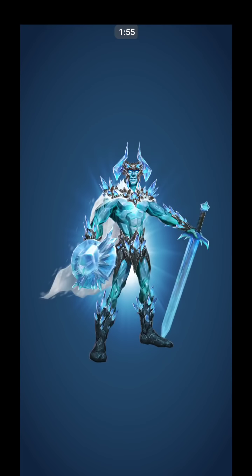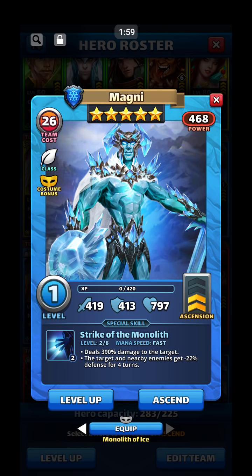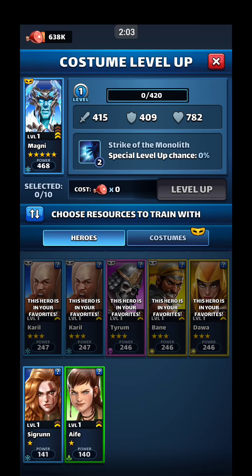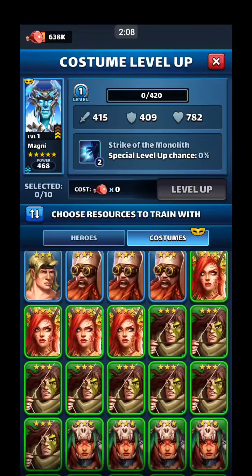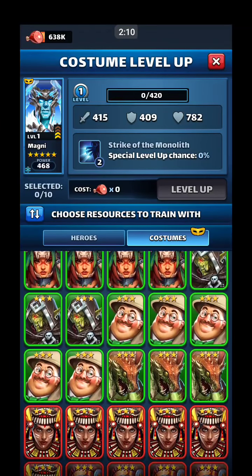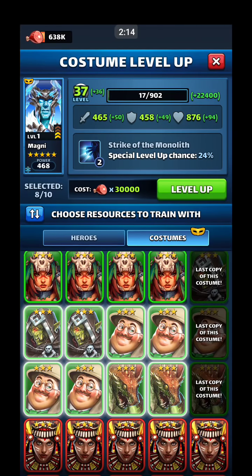I do got some ham now so we'll ascend them, then we can level them up again. But you don't want to do it with the heroes — you do it with the costume. Just going with the opposite color with three-stars, you can see how high that got them with just 10.